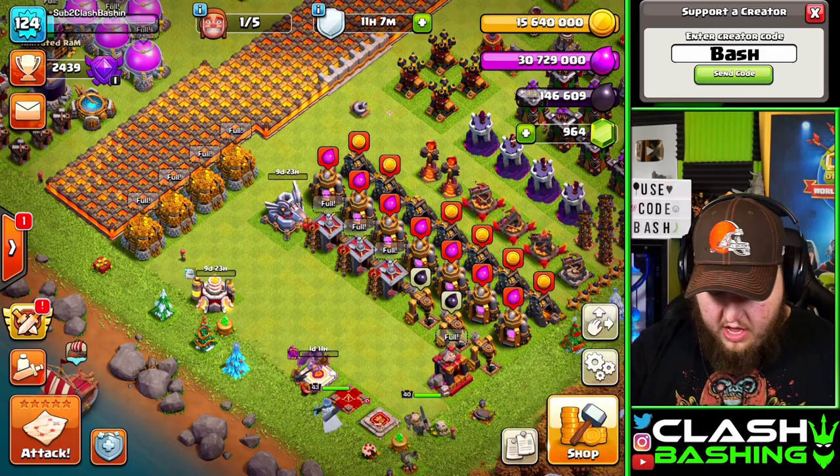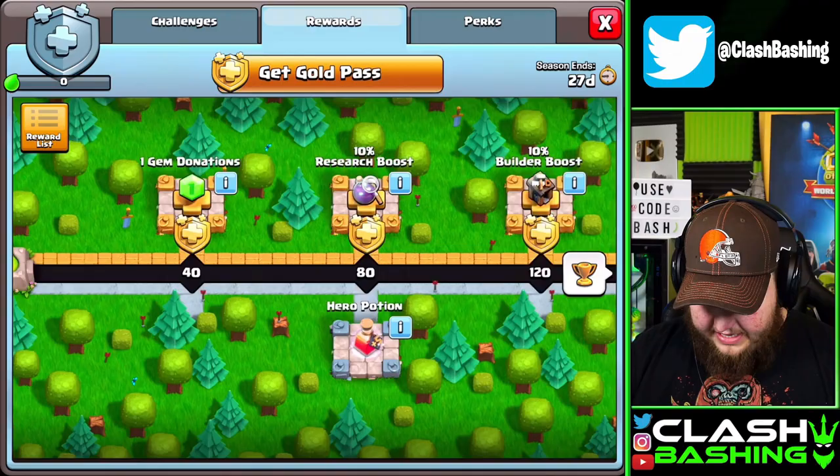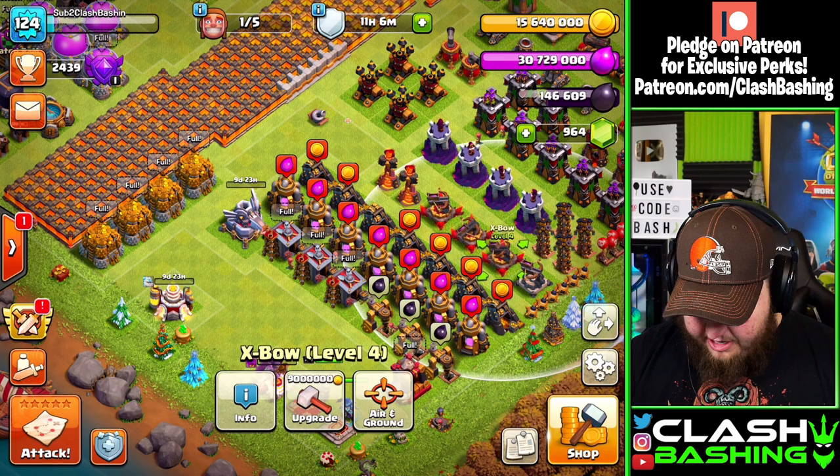I don't actually mind dropping this loot into walls right now because we don't have any more books or anything. I probably will buy the gold pass at some point, but the books are kind of buried away. So what we're going to do is upgrade our walls, and then upgrade something small like the expo just to get it going, and then pop one of those builder potions.